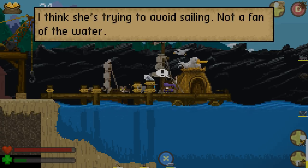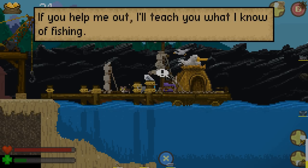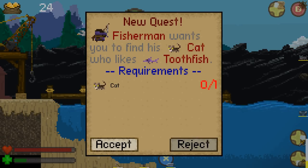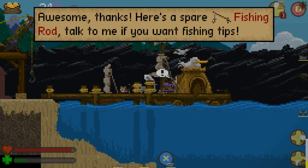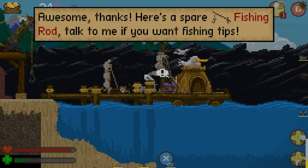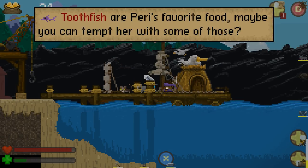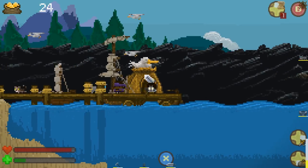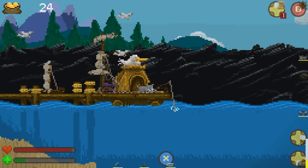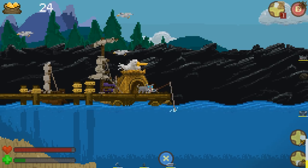Do you think you could help me find her? I think she's trying to avoid sailing — not a fan of the water. Help me out and I'll teach you what I know of fishing. Sure. Awesome. Thanks. Here's a spare fishing rod. Talk to me if you want fishing tips. Toothfish are Perry's favorite food. Maybe you can tempt her with some of those. We got a Toothfish almost immediately last time, so we might as well get that done.